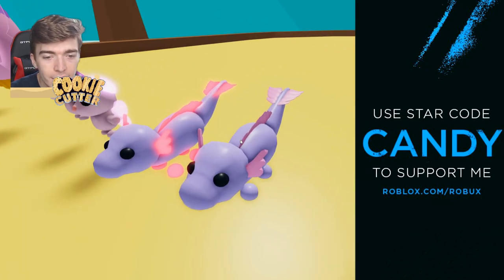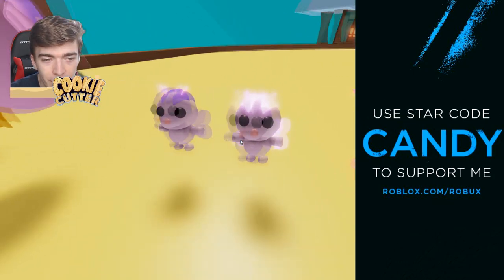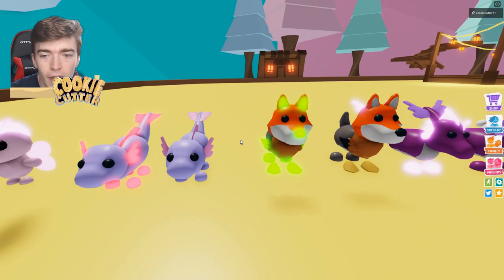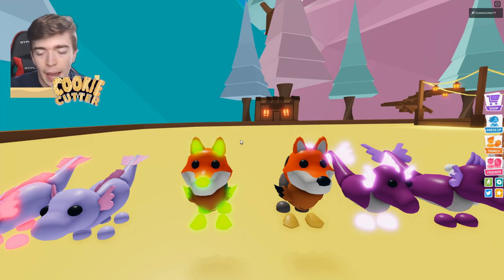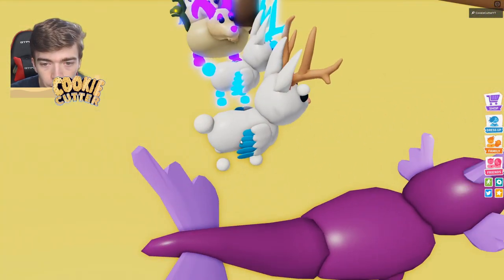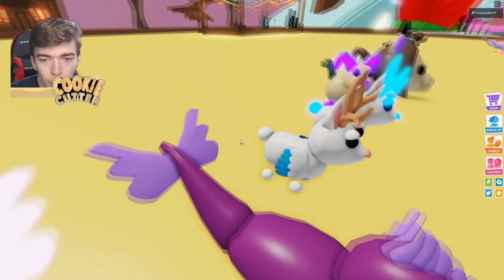Over here we have the axolotl — normal and neon. I guess this one's normal and this one's neon, that's kind of cool. Over here we have the hybrid, then we have the sea monster, then a jackalope. I like the texture and the wings on this thing — I haven't seen that before.